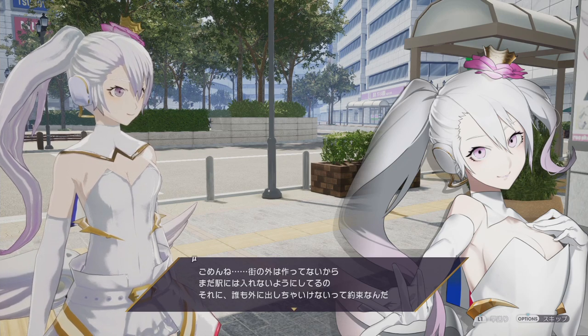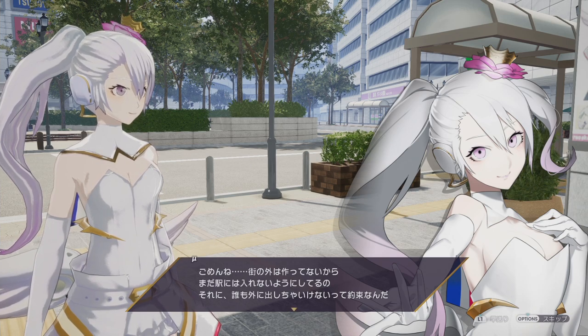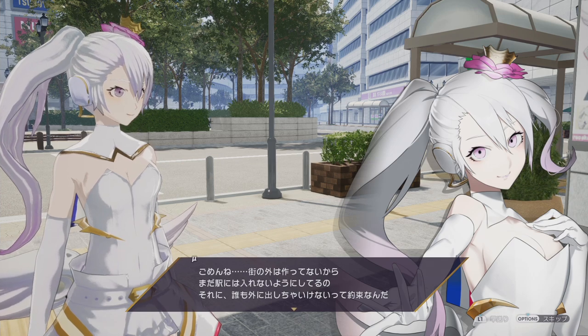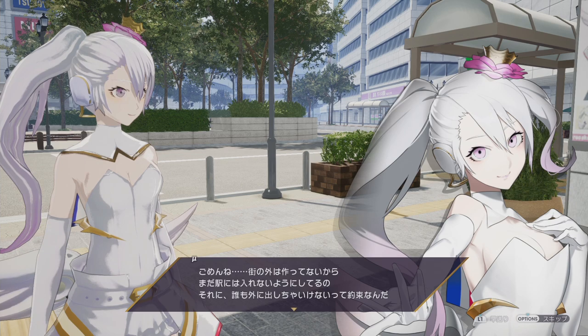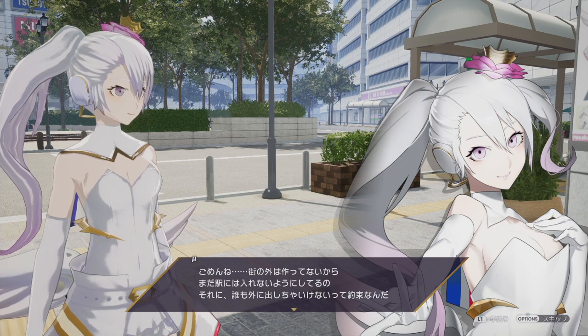There's a lot of stuff to piece together right now. So this character's name is Mew — just the Greek symbol, I guess. She says: 'I'm sorry, I haven't made the outside of the town yet, so you actually can't enter the station. Also, I promised that I won't let anyone go outside.'